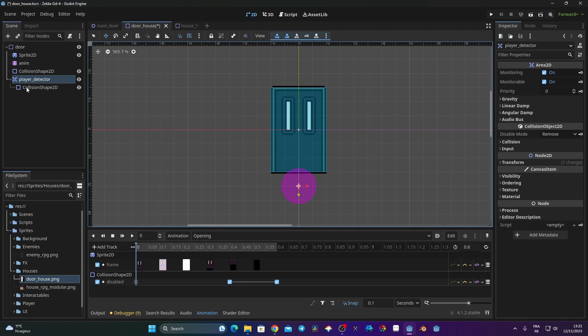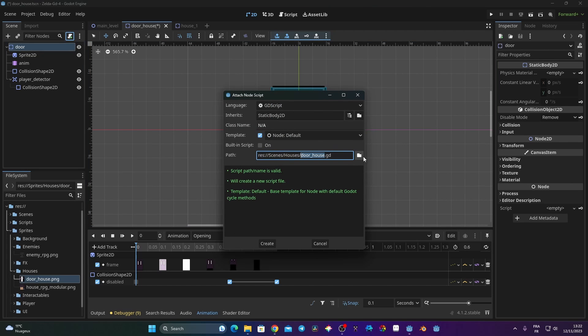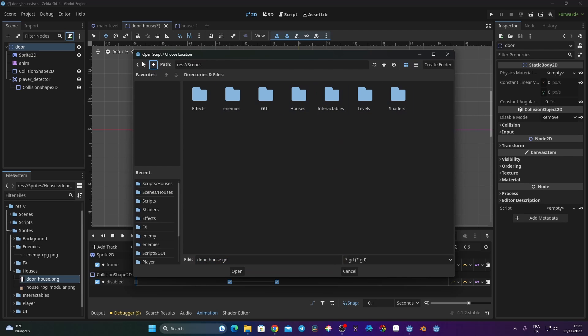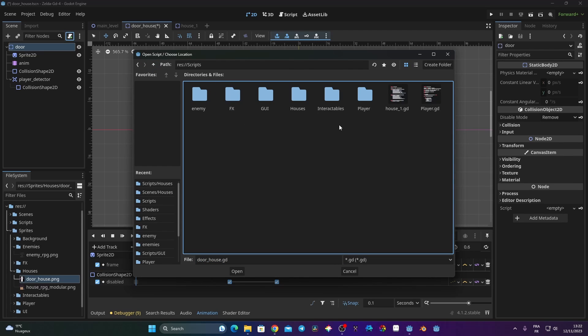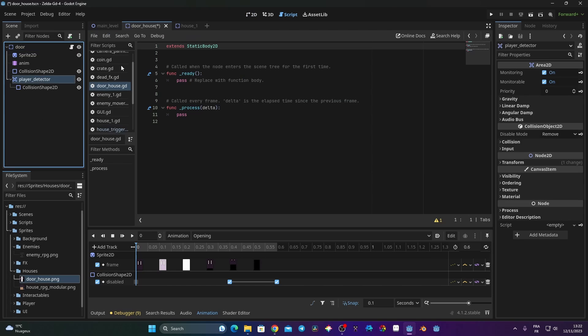I'll leave the collision shape as is — that should be fine. Now we need to connect the player detector to the door, but to do that we need a script on our door. I'll click the door, click the script icon, and save the script into my scripts folder under 'interactable'. Click create and now we have our script.